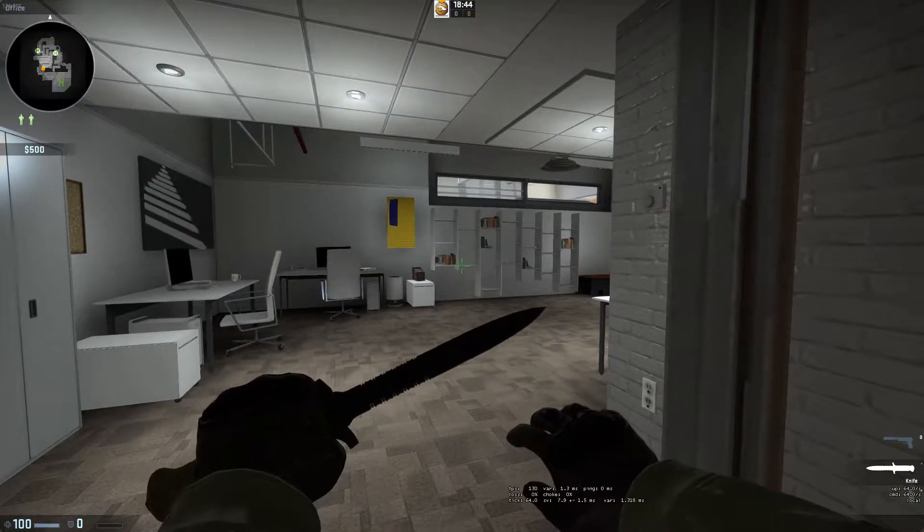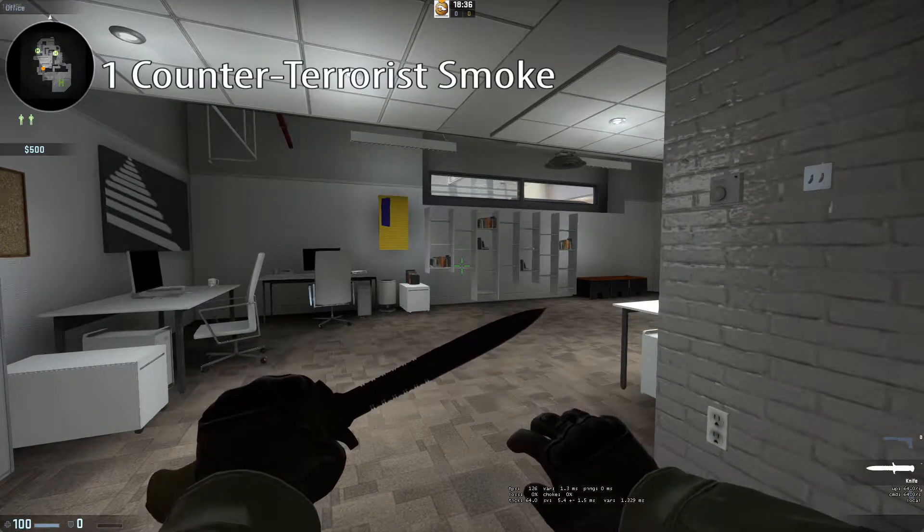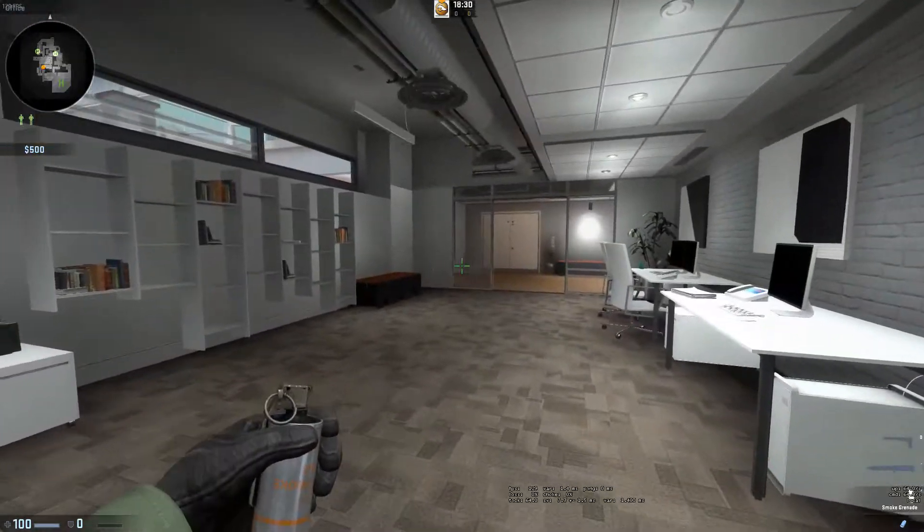Welcome to a nade spot video. This is for the map Agency, which is in the current operation. In this video we will be covering one CT smoke, one T smoke, and one T flash. So first up we'll start off with the CT smoke.